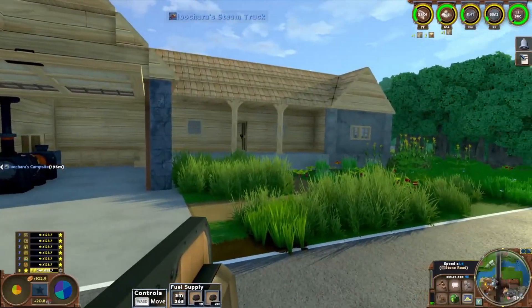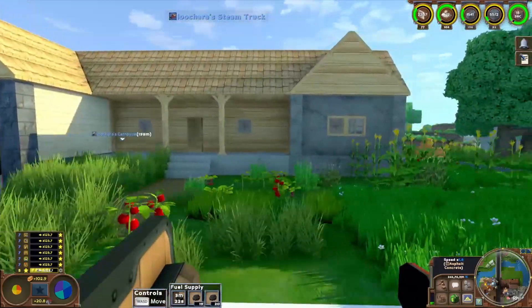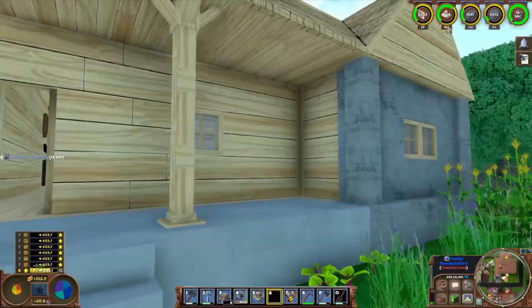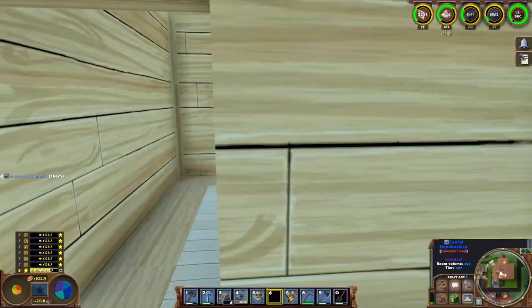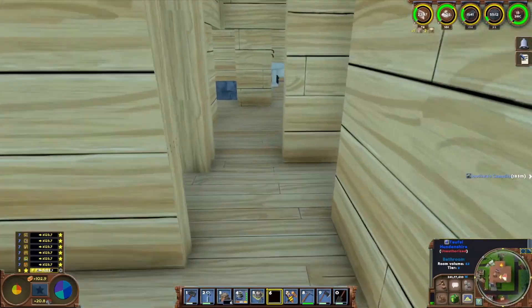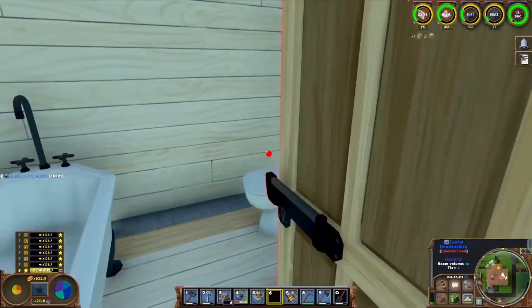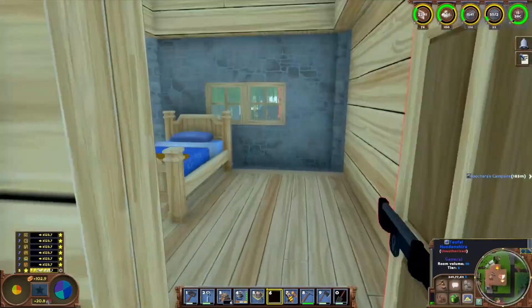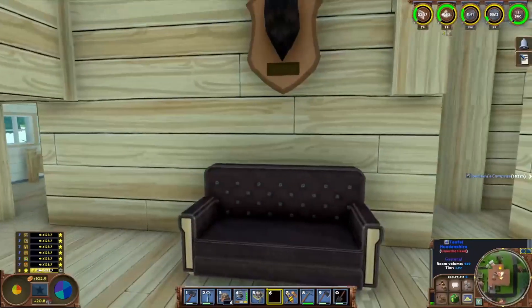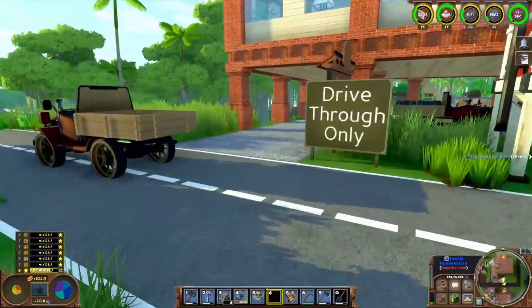Tuffle looks like he finished his house somewhat compared to the last time we were down here. Looking good — I like the stone and wood mixed together here. A little bathroom here, a little bedroom. Looking good. How do I get out of here? I'm trapped. Time to buy some food and get to work.